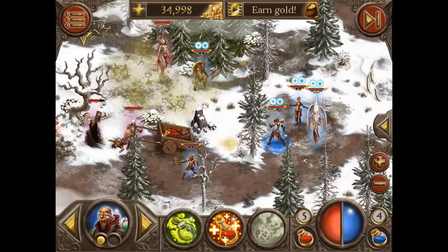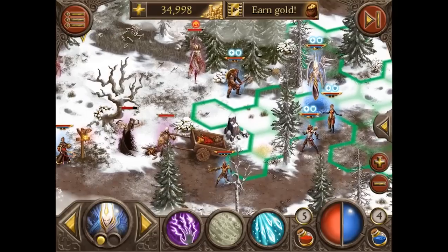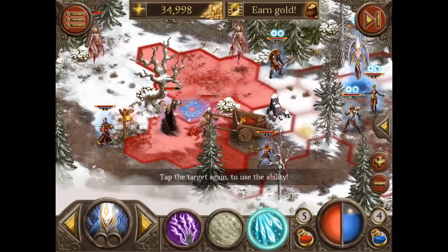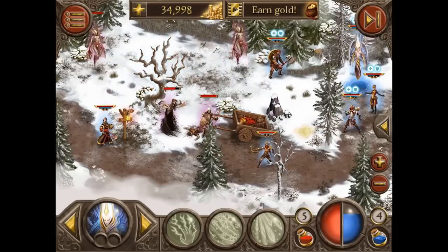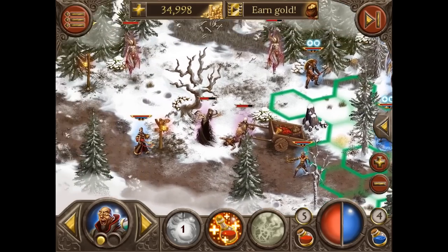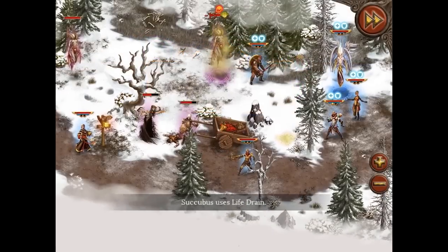Let's just attack this one. Now let's move the Windcaller a little bit more into position and have a look at the new Icy Rain. Here it is. Yep, that was okay. That's it for the turn — let's finish that and see what the enemy has in store for us.